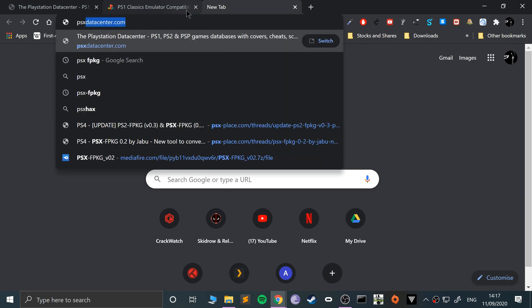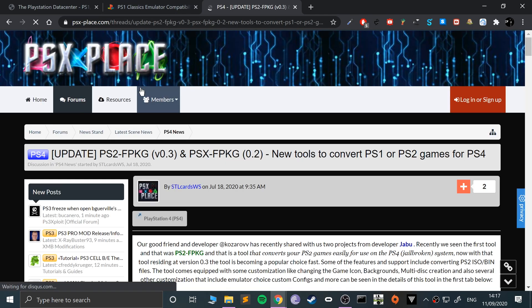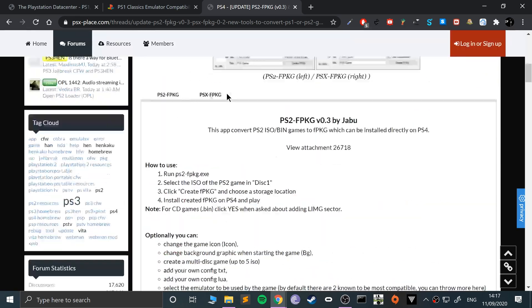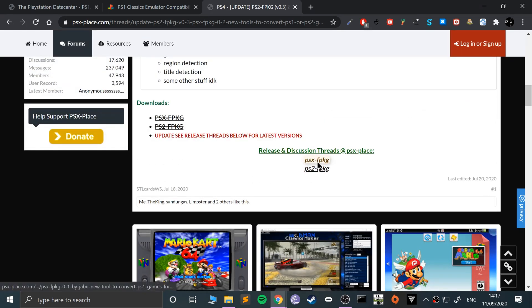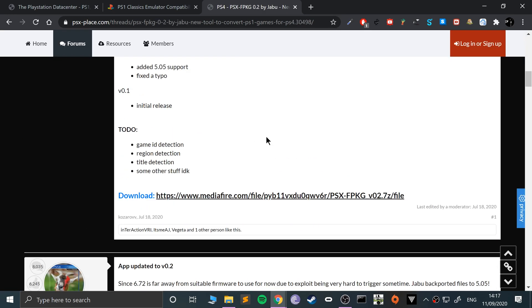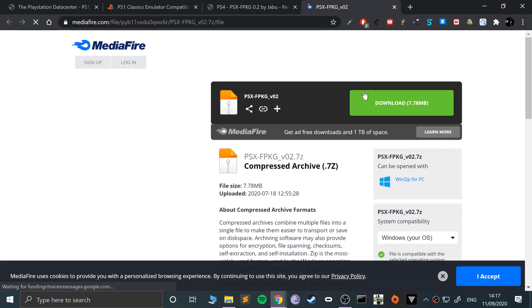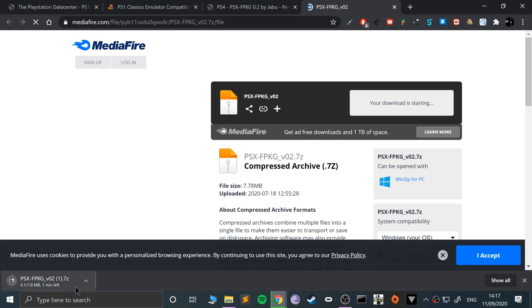What you need to download is an application called PSX-FPKG, because we need to convert our game's bin file — which is an image — to a PKG, which is what the PlayStation 4 will read so we can install the game. I will provide a link in the description. You want the PSX version, PSX-FPKG, and just download whatever the latest version is when you're watching this video.